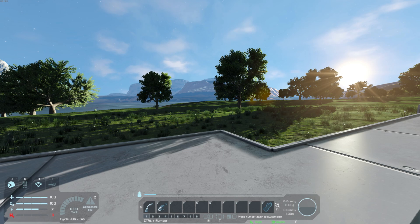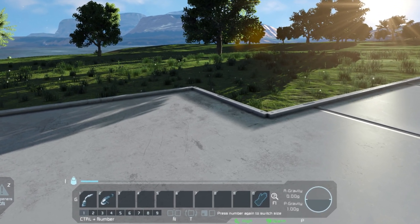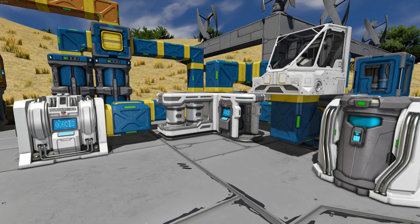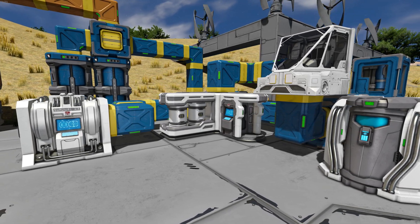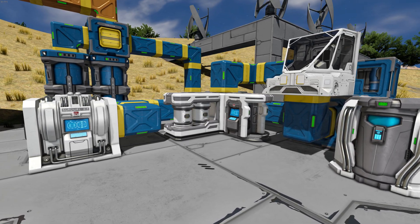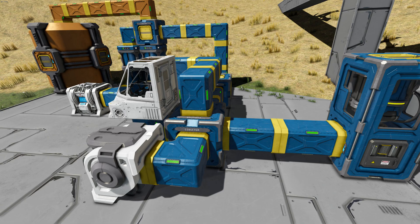If an engineer is in an oxygen environment, it will be displayed here and the suit's oxygen will not fall. The engineer's oxygen and hydrogen can be recharged by using a cockpit, med bay, survival kit, or cryopod.